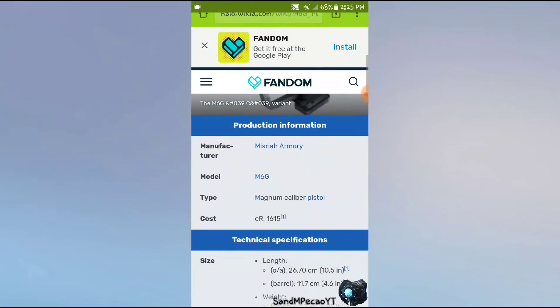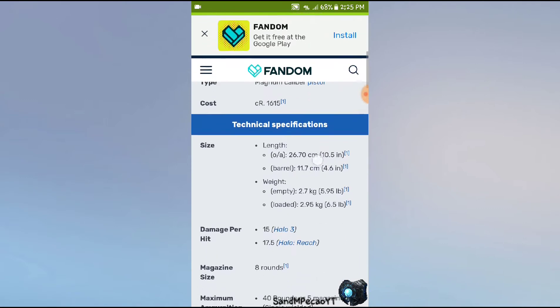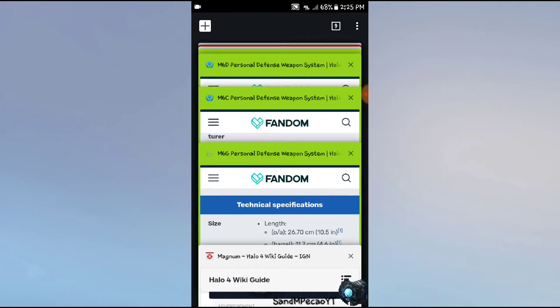Halo 3. We're not going to go over this one too much. The model M6G had different lengths and widths, but it's basically the Halo Reach Magnum — just a little weaker and a little slower. You could dual-wield it for 80 rounds or 10 magazines. That's basically the only difference, apart from the look.